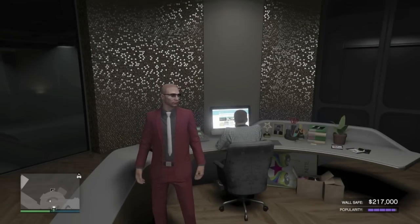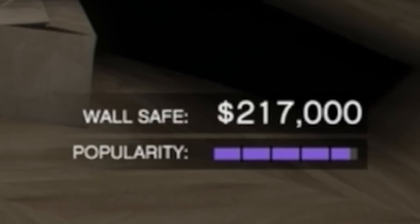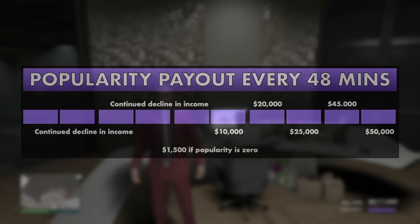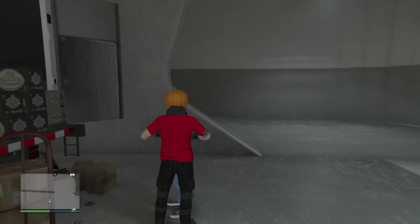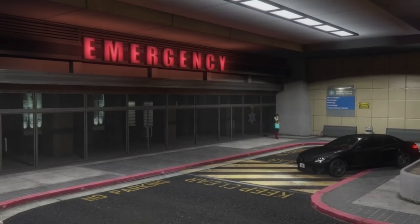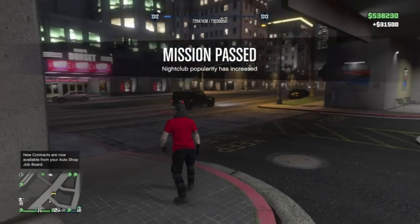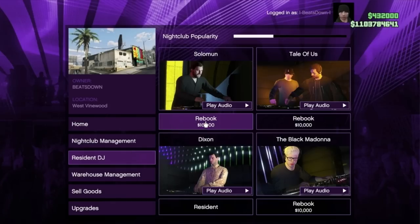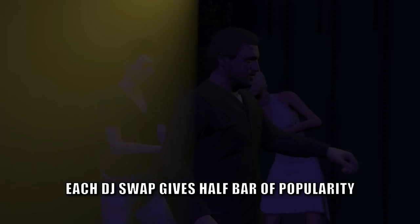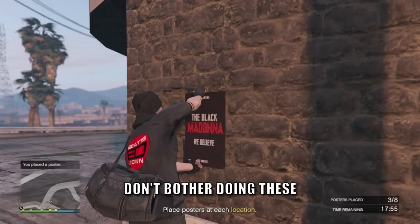The other side of the nightclub won't cost you nearly as much to set up as you don't need to own any other businesses — and that is the nightclub's popularity. Keeping your popularity at its maximum will net you 50,000 dollars every 48 minutes. The best way to keep your popularity high is by either kicking out a troublemaker or by driving a VIP home or to the hospital. These little side missions will not only increase your popularity but will each pay out a minimum of at least 10,000 dollars each time. If you do not have these missions available you can pay the 10,000 dollars to switch DJs, which will slowly increase your popularity.